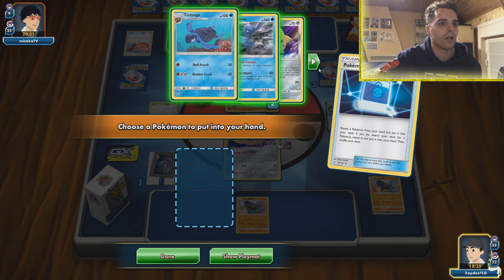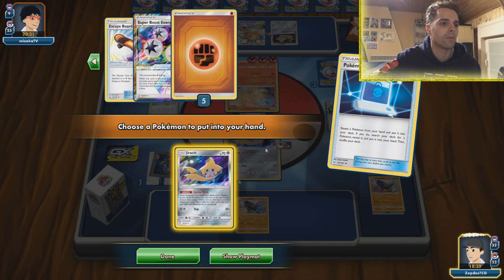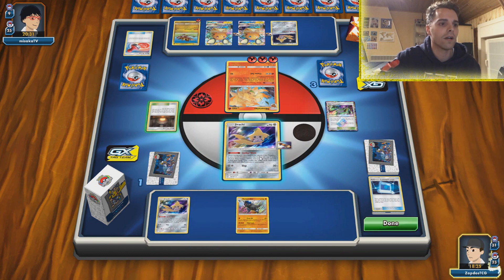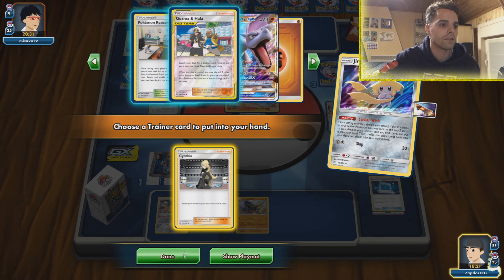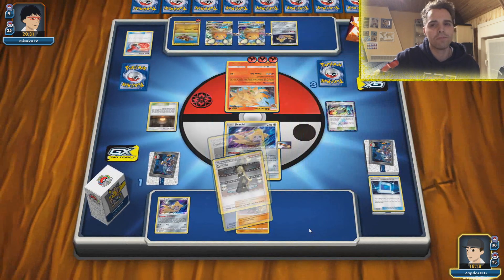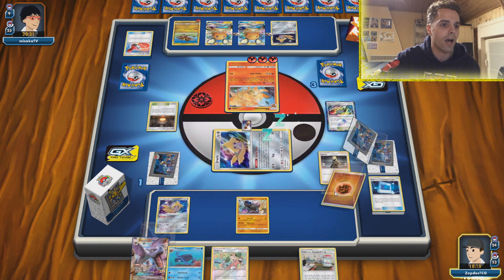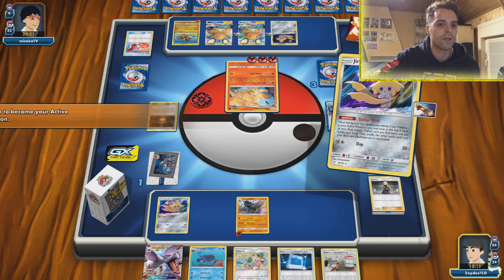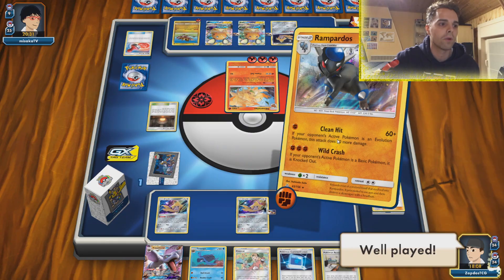We have a Cranidos — might as well swap that to another Pokemon since we can't use it. Getting another Jirachi up since we don't have any Unidentified Fossils anymore. The only thing we need is one energy, so we just need to find a supporter. Using Stellar Wish — we have Cynthia. Cynthia will definitely get us one energy, and that should be game. We get the energy, use Clean Hit for 120 damage — well played! Did not know why he didn't use the GX move for 200.